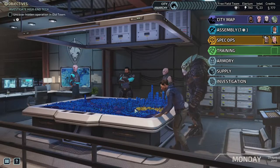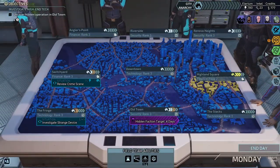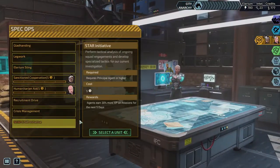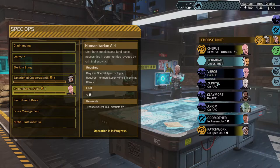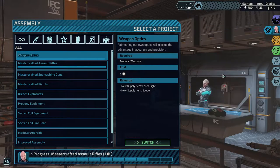We'll cancel that previous plan and instead put Godmother on the 30% XP training mission. Then we'll put Cherub in on the research. So now we have Axiom, Verge, Claymore, and Zephyr on the team.